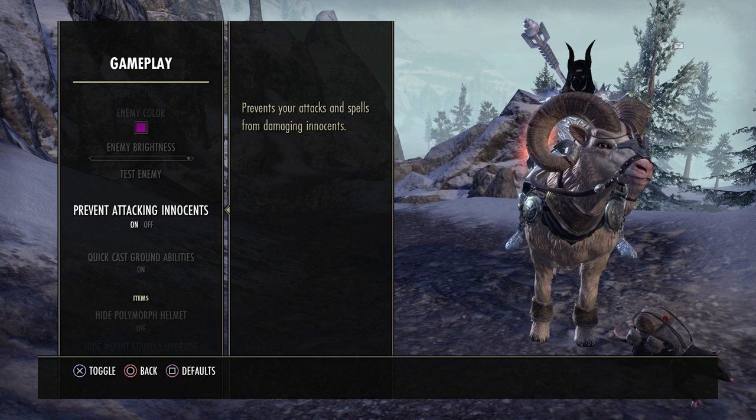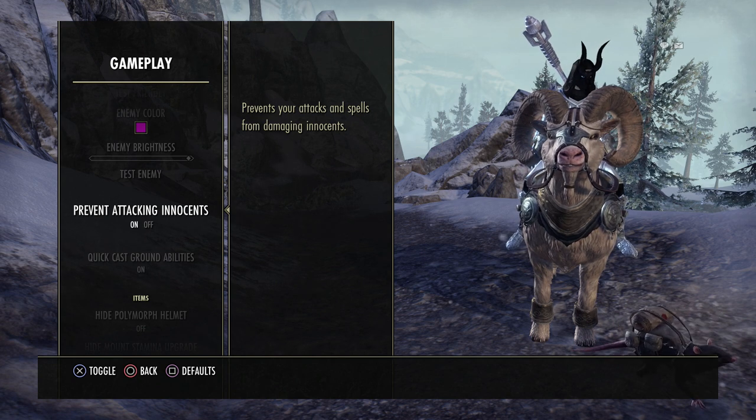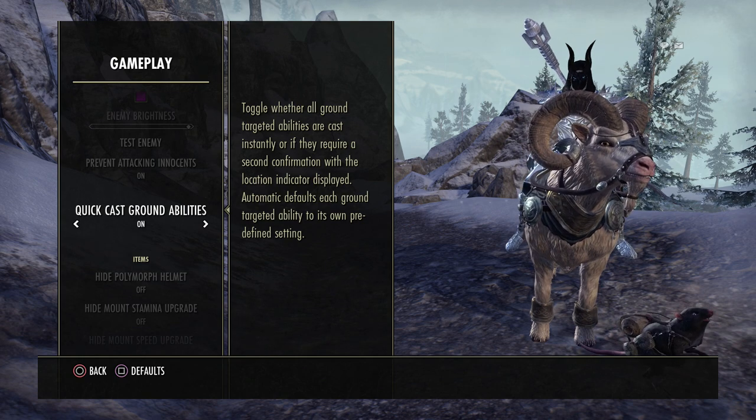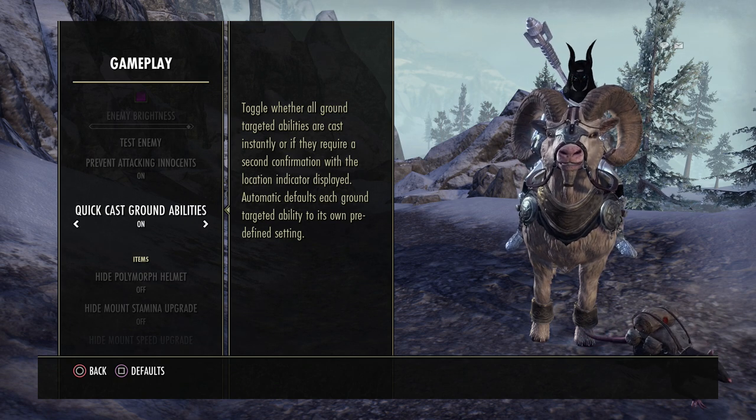When it comes to prevent attacking innocents, I have this set to on. I hate dismounting from my mount and hitting someone with a fire staff or lightning staff and having the guards after me. So if you have this on, you won't have to worry about attacking innocents in the open world. When it comes to quick cast ground abilities — any ability you throw on the ground that puts out a circle — I have this set to on. For example, liquid lightning on a sorcerer: if set to on, as soon as you hit the button it goes right where you're looking. If set to automatic, it shows the circle and you tap again to cast. Quick cast ground abilities set to on is the best, especially during a fast rotation.